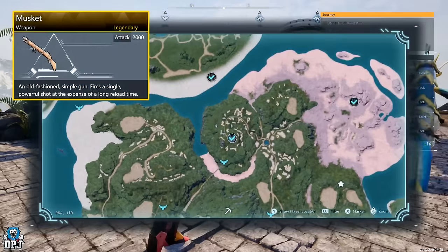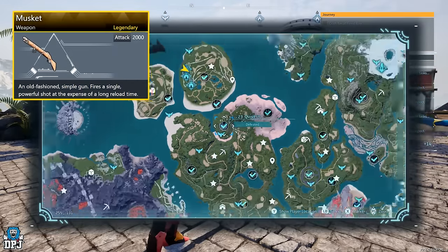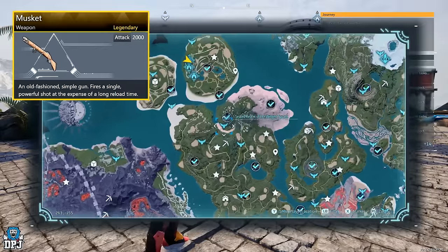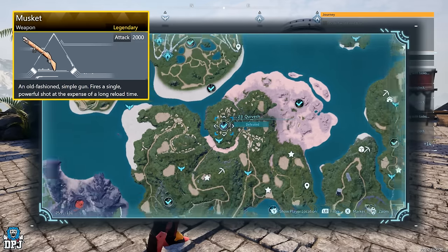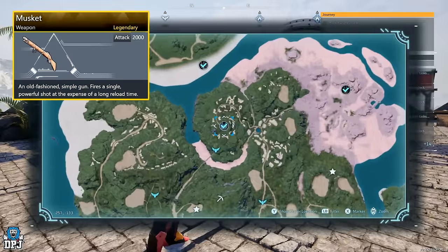These weapons are not exclusive to those sanctuary chests — they also drop from alpha world bosses. The legendary musket has a few percent drop chance from the alpha world boss Quivern, found right here on the map. If the legendary musket is what you want, come farm Quivern over and over and good luck getting this one.